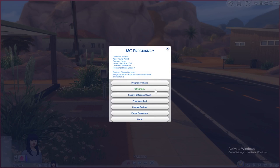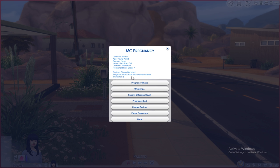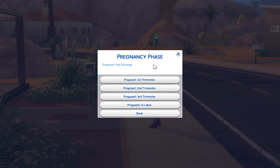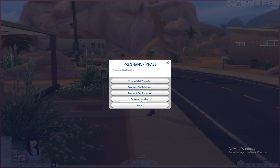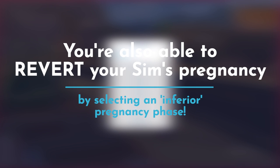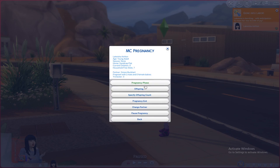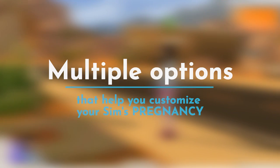Now we are pregnant — with one male baby — and we are in trimester one, as you can see. We can go to Pregnancy Phase and select our pregnancy phase: first trimester, second trimester, third trimester, or go right into labor. You can see the difference, and you can revert these changes if you'd like. All we need to do is go to MC Pregnancy > Pregnancy Phase and select first trimester, and our tummy will be much smaller.